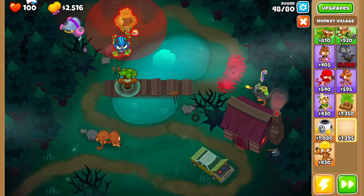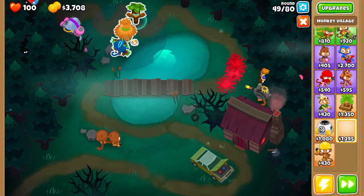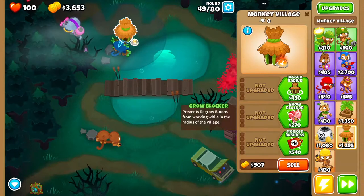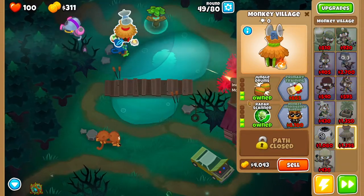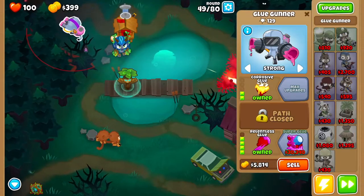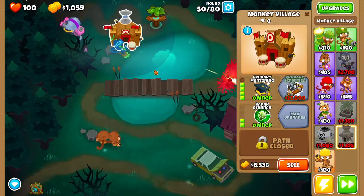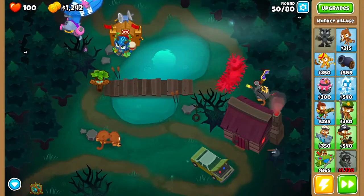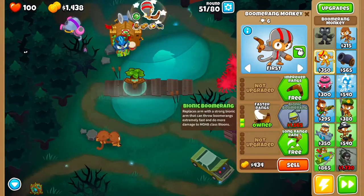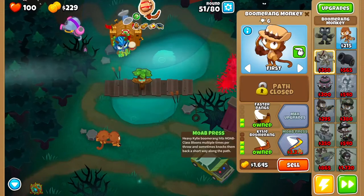At this point we want to get a monkey village. Let's sell this dart monkey first, then get the monkey village. For this monkey village we're going to go for Grow Blocker, Radar Scanner, Bigger Radius, Jungle Drums, and then all the way to Primary Training — don't worry if it doesn't cover the glue gunner, that's fine. Then get Primary Mentoring. Once you have that, scroll up and get a few boomerangs.